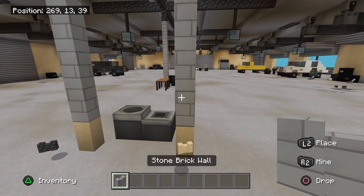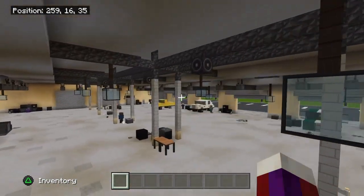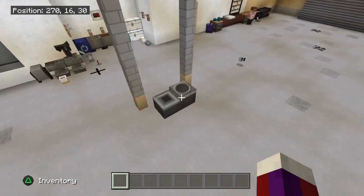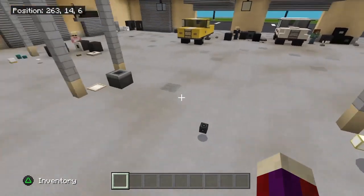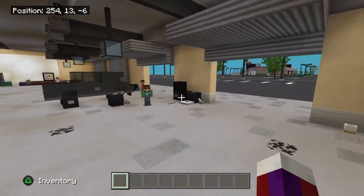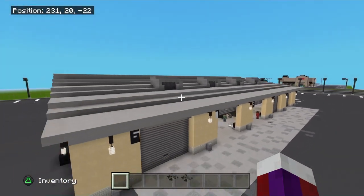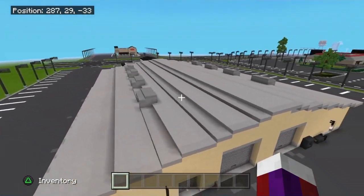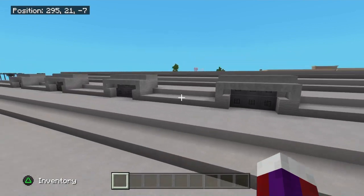In the middle there are tables, trash cans, and various items scattered around — use your imagination if you build this tire shop. Up here we have ventilation vents, which I did include in the tutorial. That's pretty much all there is to this tire shop — it's pretty simple and self-explanatory.